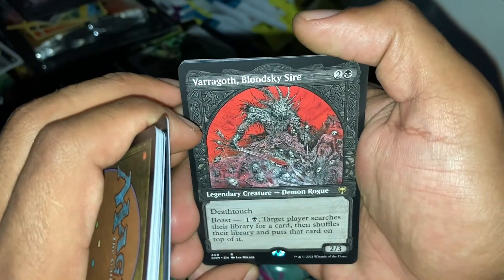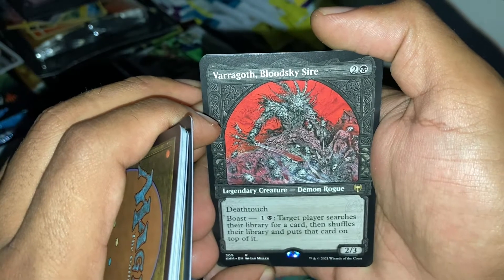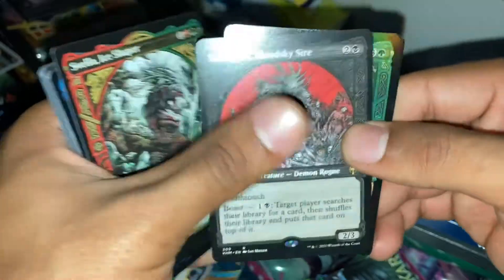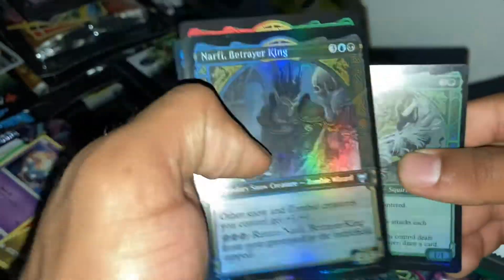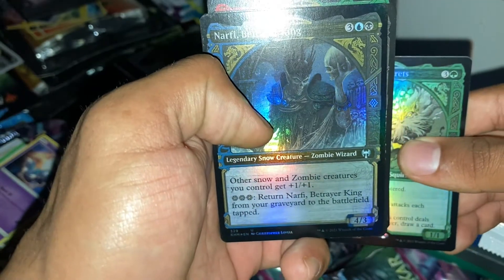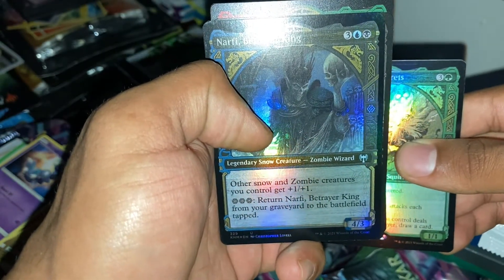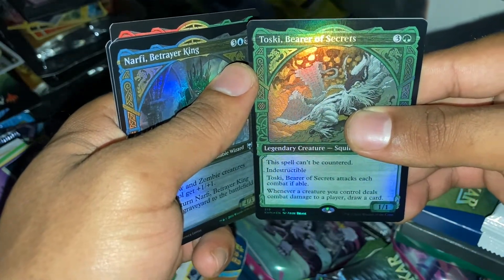Deathtouch — legendary creature; target player searches your library for a card and shuffles their library, puts that card on top of it. And another legendary snow creature — other snow and zombie creatures you control get plus one plus one. This spell can't be countered, indestructible.